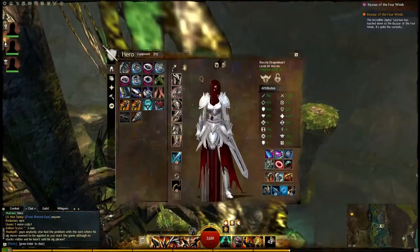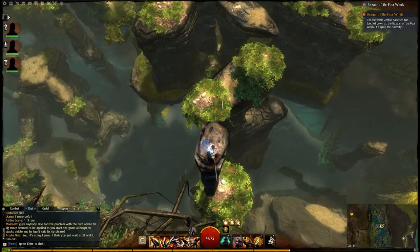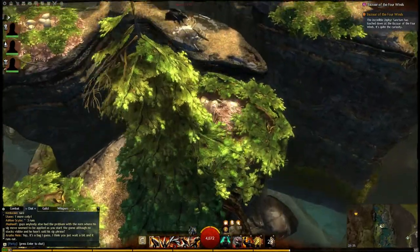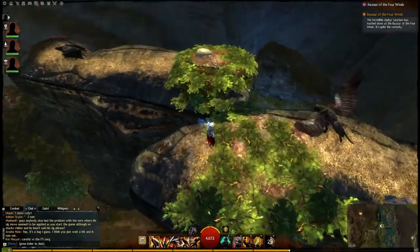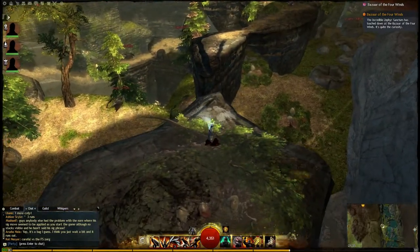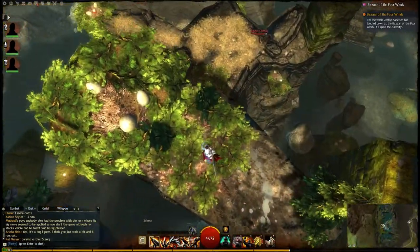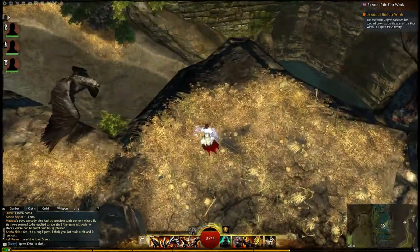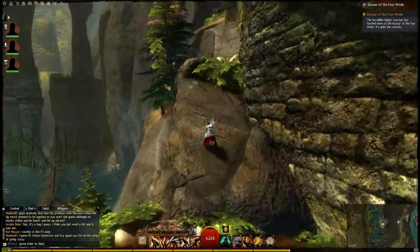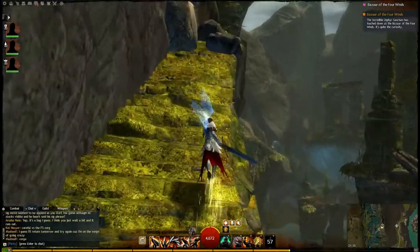I recommend taking your falling trait for this, because things do start to hurt. And as a warrior, it's always hilarious to see griffins go flying. Make sure you're waiting in between jumps for your combat to drop as well — it's nothing like falling to your death because of a little short jump.